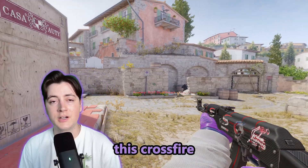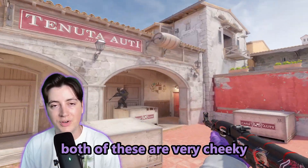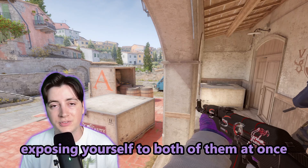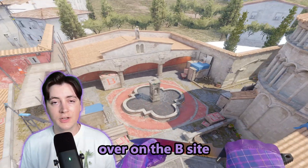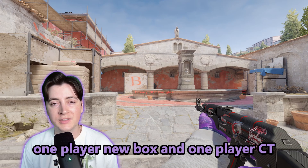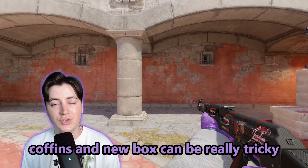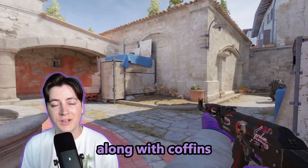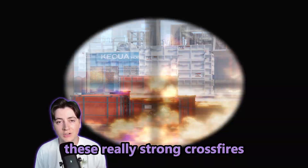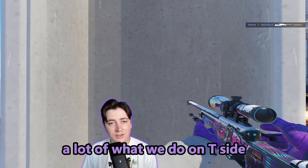The crossfire from site to Pit can be super difficult to get through — both are very cheeky angles that are hard to clear, especially when you're exposing yourself to both at once. Over on the B site there are tons of opportunities for crossfires: one player on New Box and one player on CT can be incredibly hard to deal with. Coffins and New Box can be really tricky, along with Coffins and First Orange.